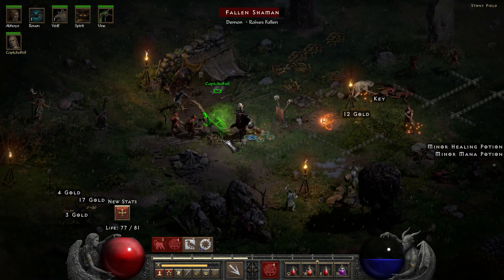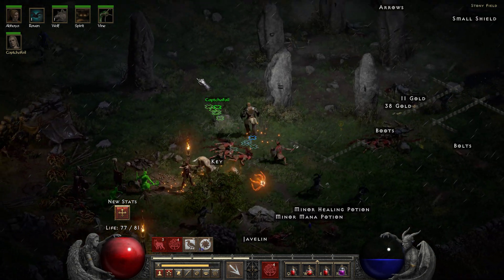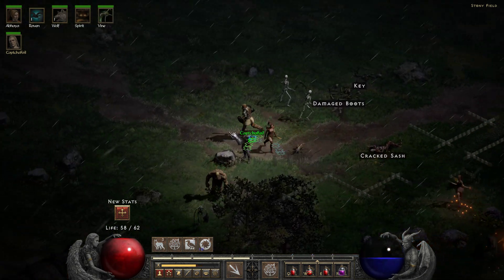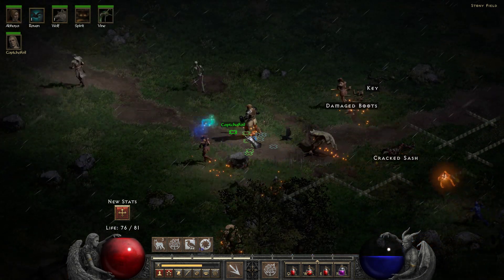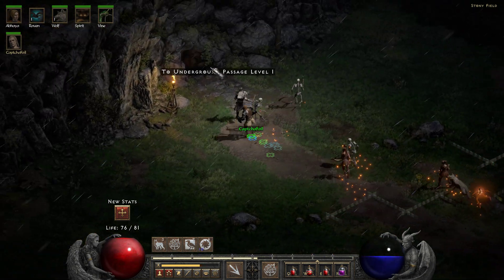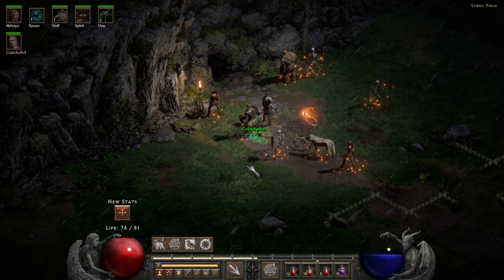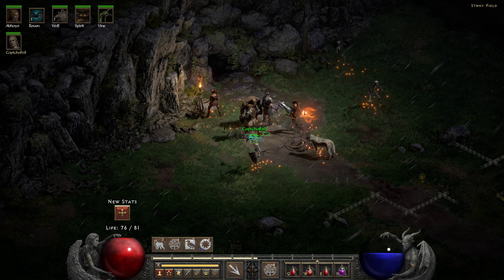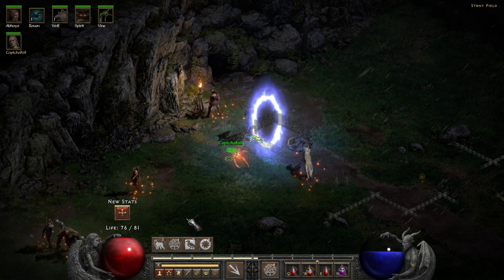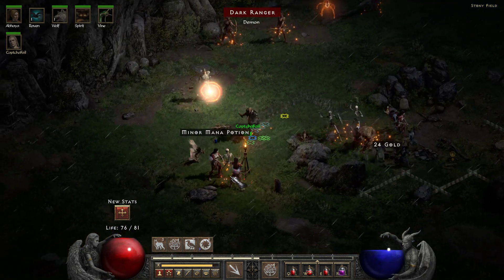I'm taking out the shaman. Back with you now. Keep an eye out — here's the underground passage. We'd want the waypoint for the Stony Fields first, so I'll set a town portal and we will go and find the waypoint, because we want to come back.